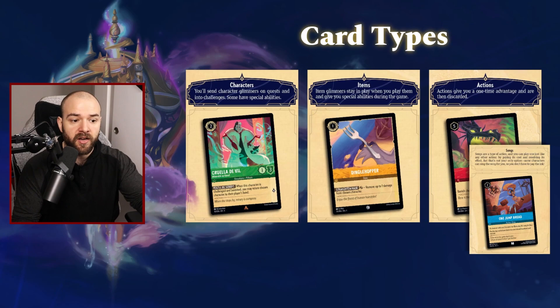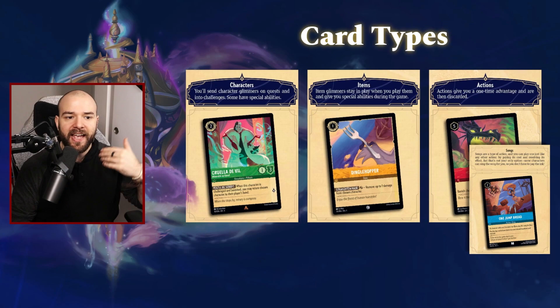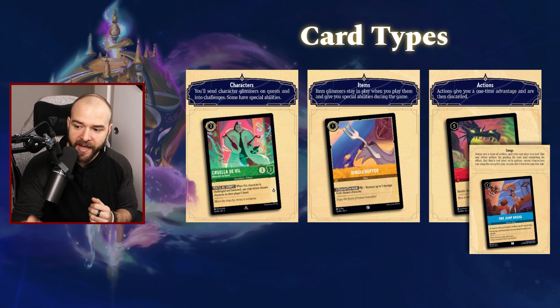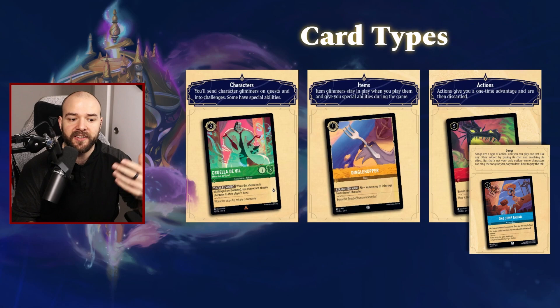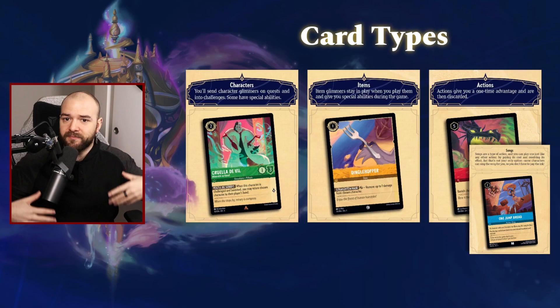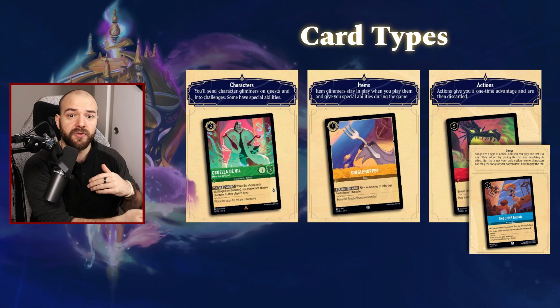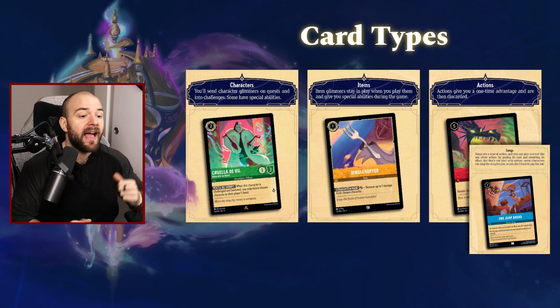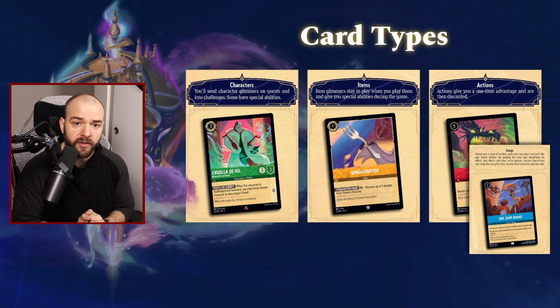Additionally, on top of typical action cards there are songs. Songs are an extension of actions — they are actions, however they have the added ability that characters can exhaust themselves to sing a song, using the card without having to pay a cost. So here we have One Jump Ahead: if you have a character with a cost of two or more, they may sing this song to activate the ability, which allows you to ramp one card into your inkwell — letting you do it twice a turn instead of once, accelerating your game plan. Because we're forcing characters to exhaust to sing a card, they cannot do it the turn they are played. Songs are very powerful, but a little slow in that you need characters on board for a full turn first.